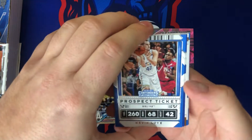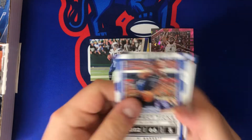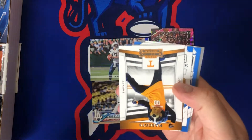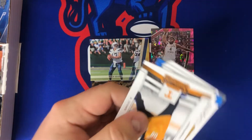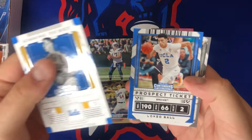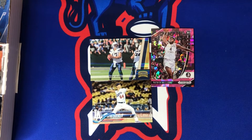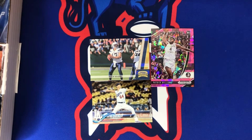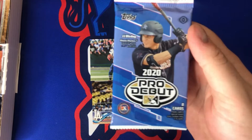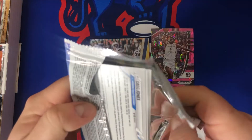My coach was screaming at me to take a charge against Tyler Roberson coming down the lane and I didn't do it — I made the business choice to move out of the way. Got the earful of a lifetime. We lost that game like 90 to 30 — that's how good that team was. They were the number one seed. By the way, this other pack is 2019-20 Contenders with RJ Barrett.